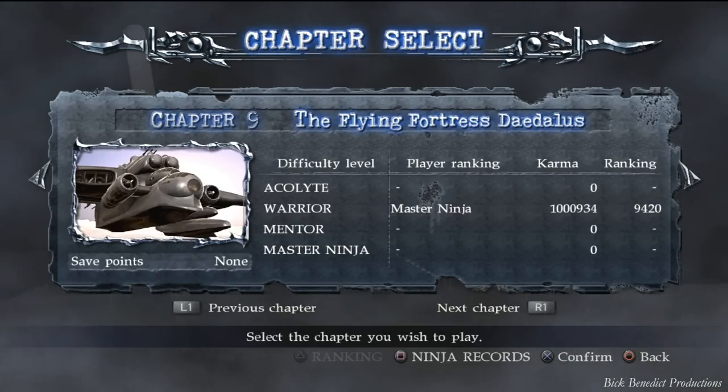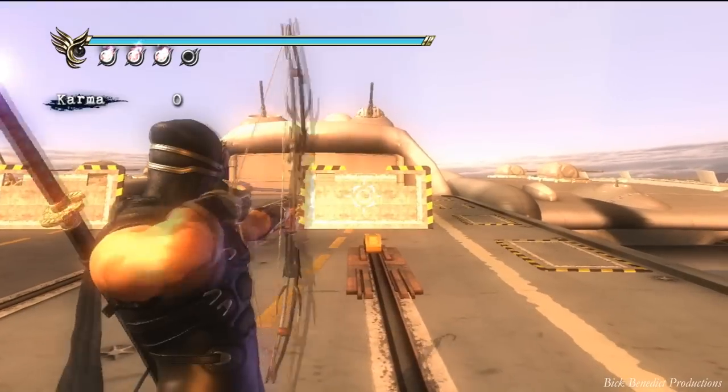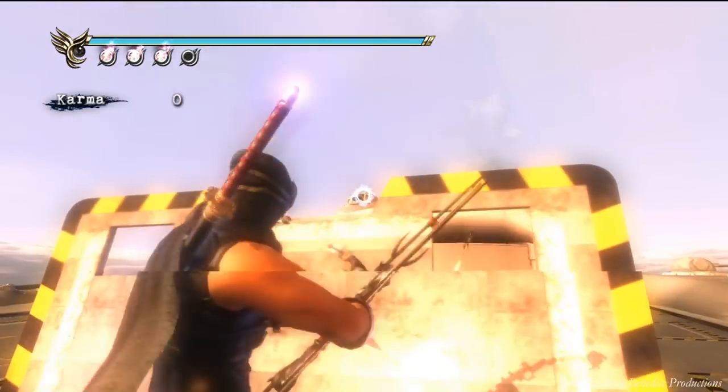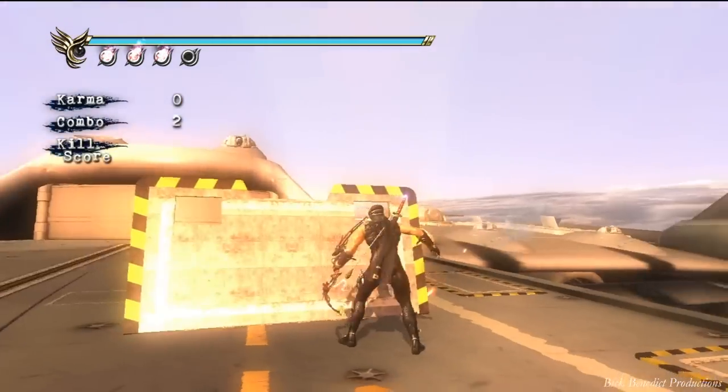Hey everyone, welcome back to my Ninja Gaiden Sigma 2 video guide walkthrough for obtaining the trophy for Master of the Path of the Master Ninja. This is chapter 9, it's called The Flying Fortress Daedalus.